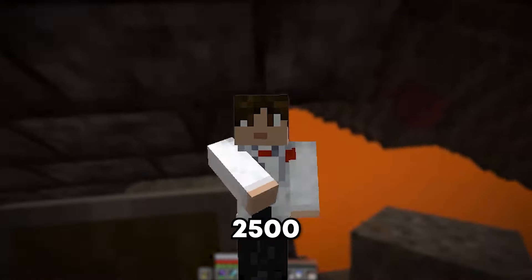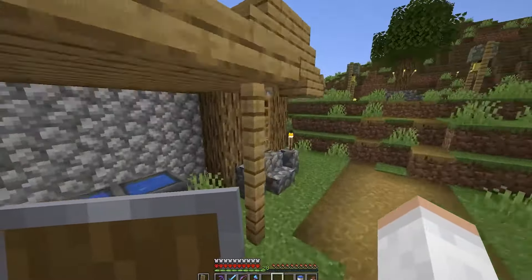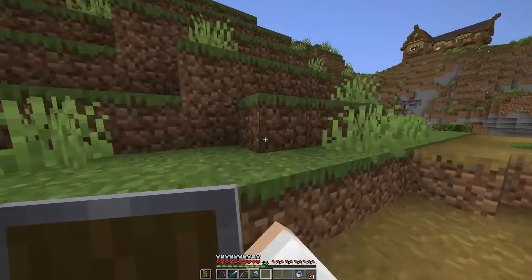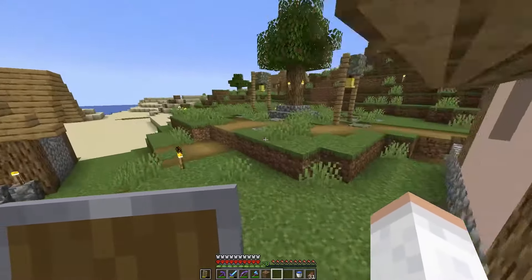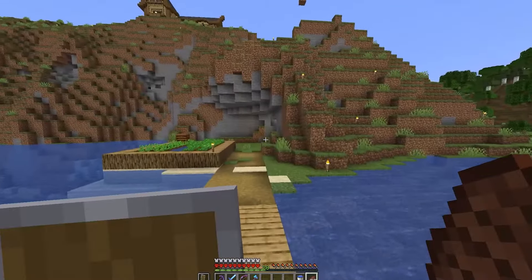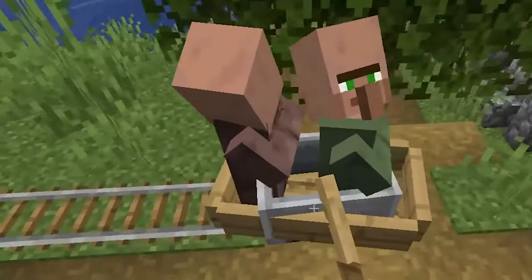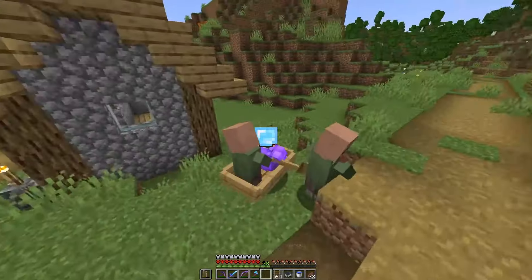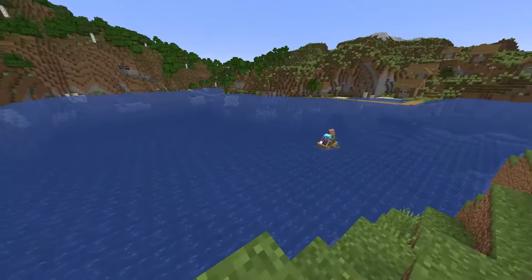Before going off to mine another 2,500 blocks I decided it would be a good idea to get some mending books, which means I need some villagers. We might have a problem because I don't know if we have any villagers left — oh yes, there's one. I'll just trap him in there for now. Never mind, he wants to walk out. Please sir, get back inside — you're going to die like the rest of the villagers did. Since there are no villagers in this village I'm going to have to go get some from the other one. I'm here to kidnap all the villagers. We've got one in the boat — he's coming back with me, back to the other village. We need to repopulate our village.